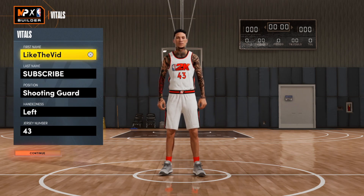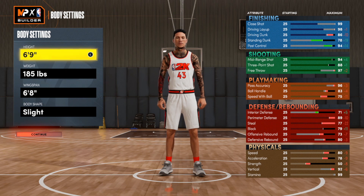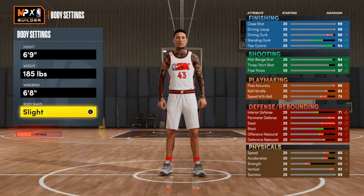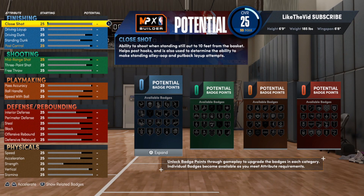This will be a shooting guard and it is one of those glitch builds. If you don't know how to do a glitch build, check out something on my channel. We're going 6'9" with a wingspan of 6'8". This is the normal glitch build, but because I did it how I did it, I can go back to 6'8" — once you mess the builder up and glitch it one time, it pretty much stays glitched. We're going 6'9", 185, 6'8" wingspan, and the slight body type because I can't change it. But that's neither here nor there — we're going to get right into the build.